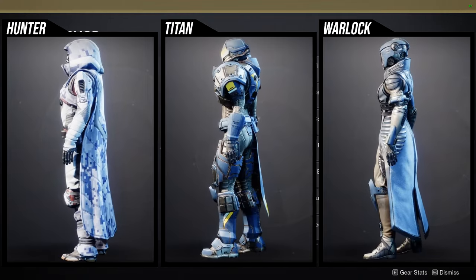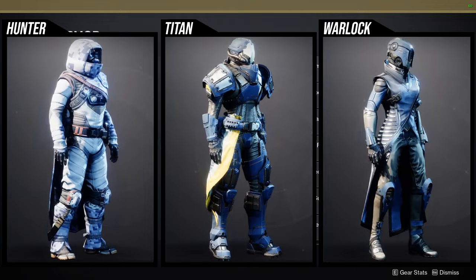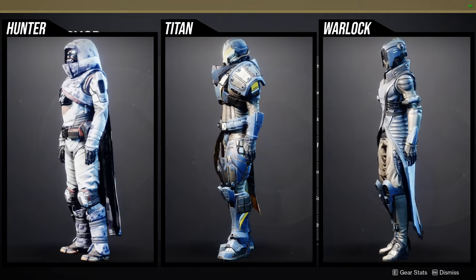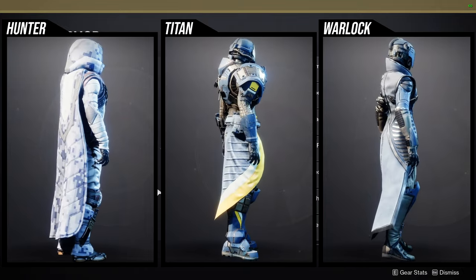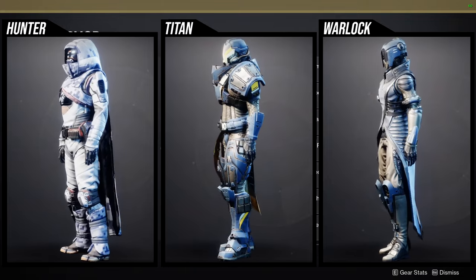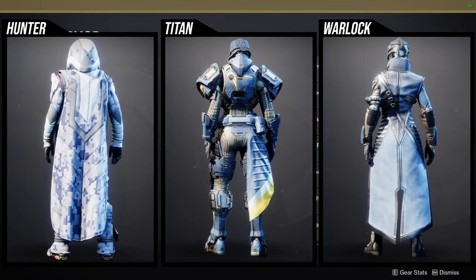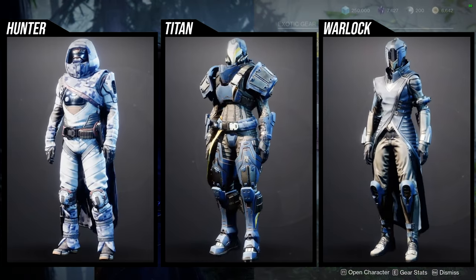For the Warlocks, the helmet is pretty cool, the arms are very boring, the chest piece is probably the best piece, I like the boots, and the bond is very boring. For Titans, I think the helmet is pretty cool, although the plate on the front does not change color — which is really unfortunate. Any yellow you see does not change color either, so there's one on the front of the chest piece, sides of the arms, and the boots. It's annoying but I still think it's one of the best pieces for Titans.